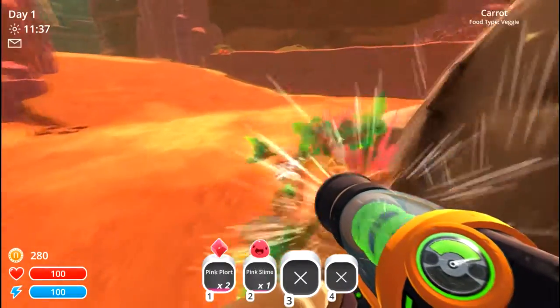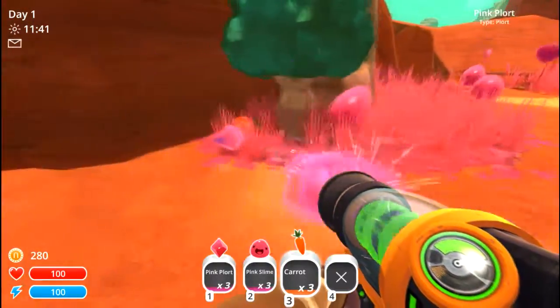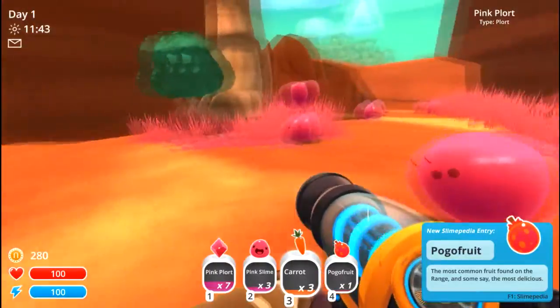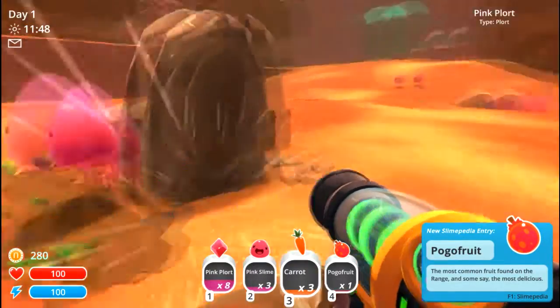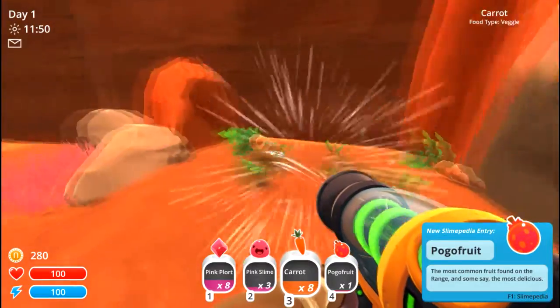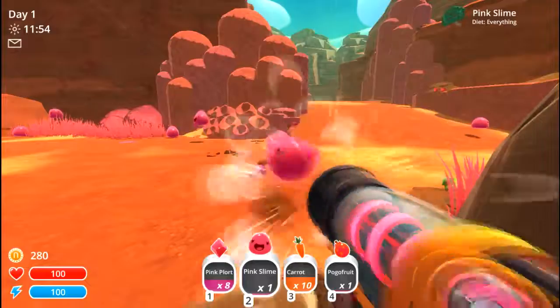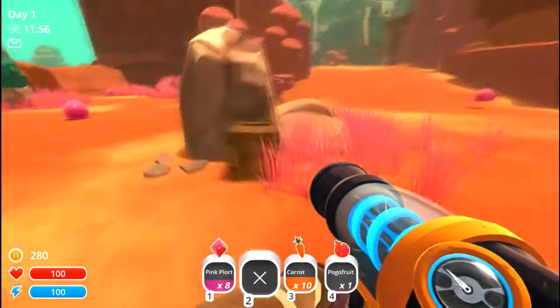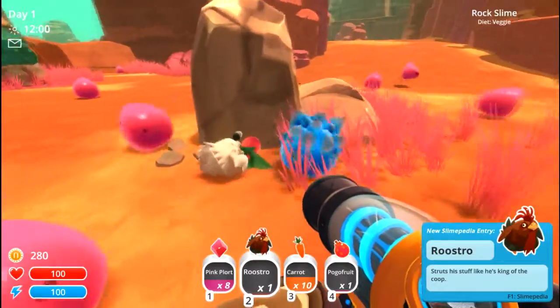Hello slimes. I don't really want to take any of you because I don't really have a need for a massive amount of pink slimes. I just need your plorts to get me off the ground. Yeah, roostro — that's perfect.